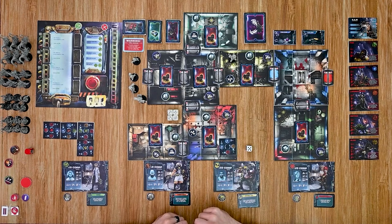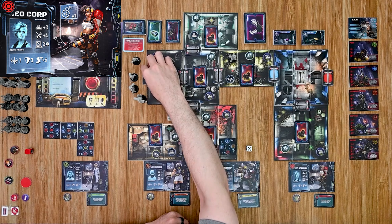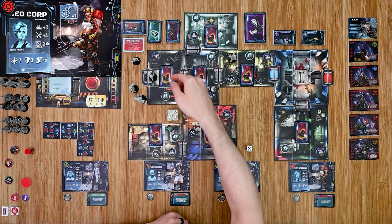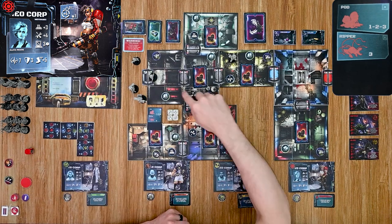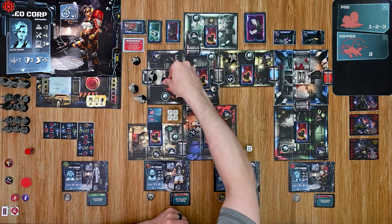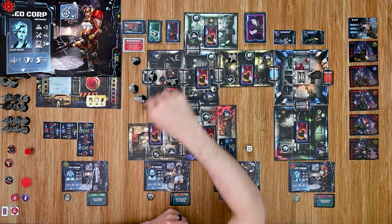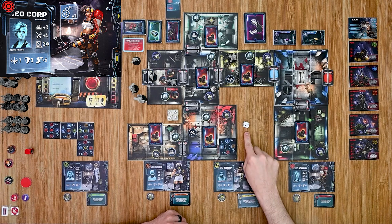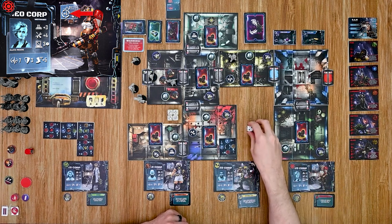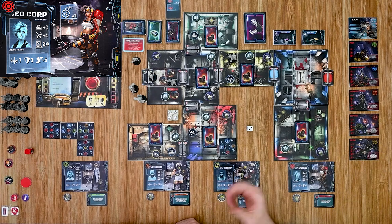Now I move into the crew phase where each crew member activates in any order the players choose. Each crew member gets three actions per turn in any combination. I'll start with the mechanic — she opens the door, then moves into a new room, flipping the spawn card, which places pods in areas one, two, and three, and a ripper in area three. With her last action she attacks the ripper: she rolls and adds her attack power of four for a total of six, plus two from the bonus for eight. The ripper's defense is eight, and she needed to roll higher, so she was unsuccessful.